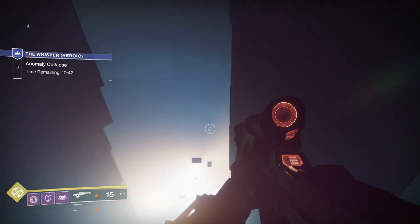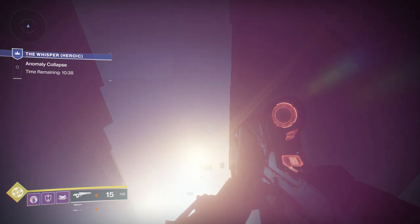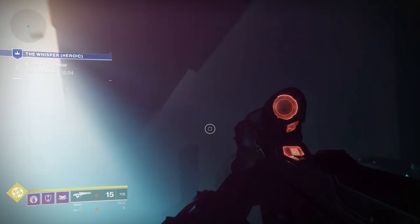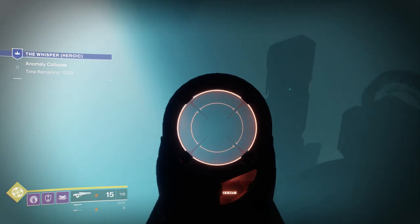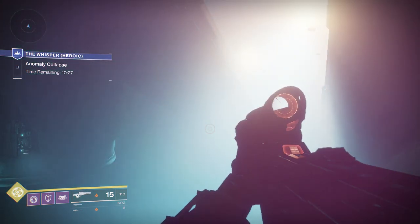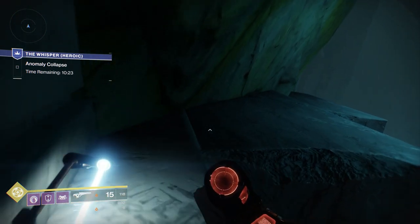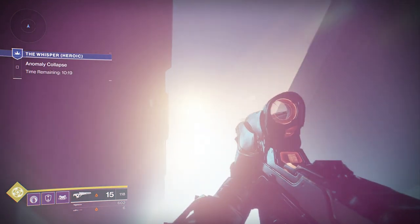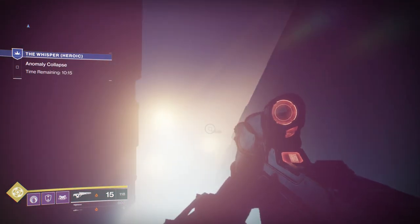It seems like this is a jumping section — another secret. Maybe this leads to something like an emblem, a ghost shell, or something else. I've explored here quite a bit and there is an invisible wall down towards that area. So I'm thinking there must be another way — perhaps this ledging right here will lead to an area where you can find where these platforms are spawning from.